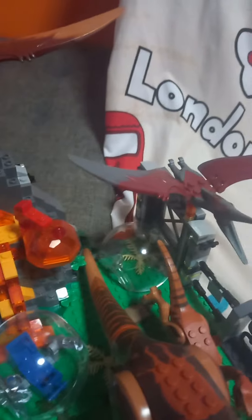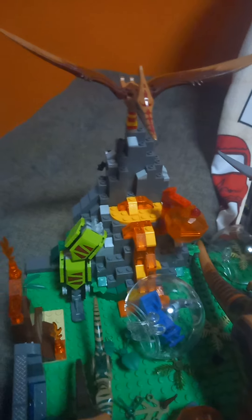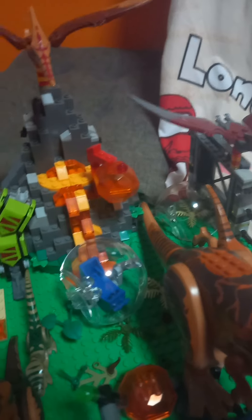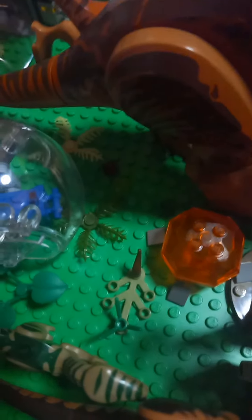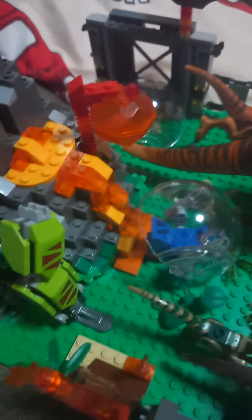The cracked gyrosphere is meant to replicate the scene where the Carnotaurus was going to attack the humans, but they managed to get into the gyrosphere, while Owen didn't manage to get in, and then the T-Rex saved him just in time. I also placed some grass blocks, and there are lava bricks down below the T-Rex.